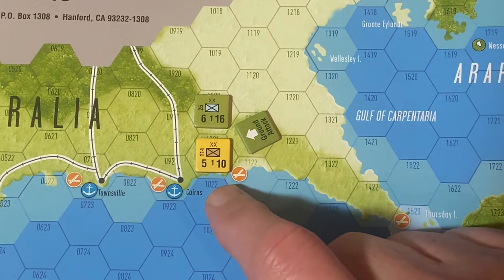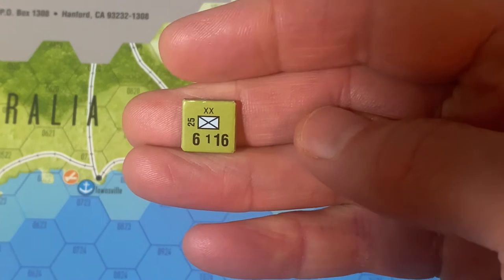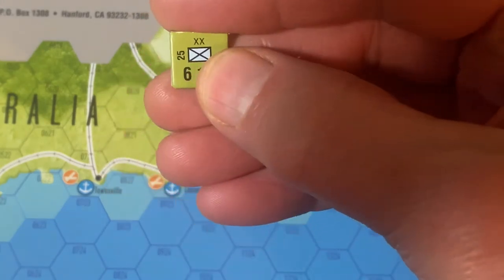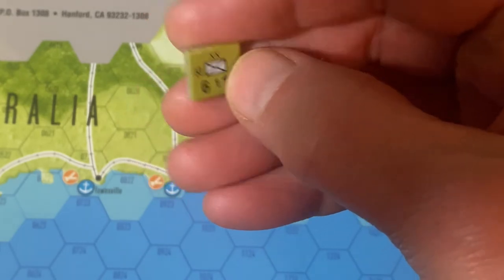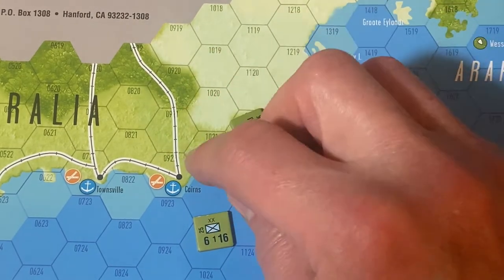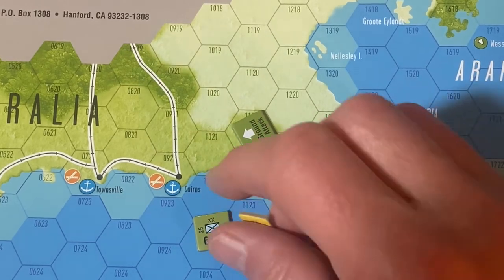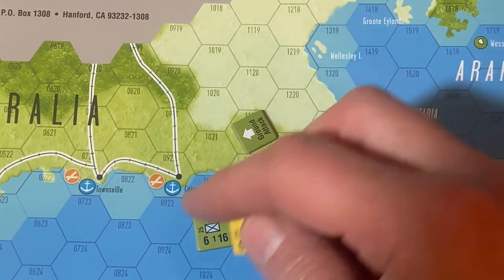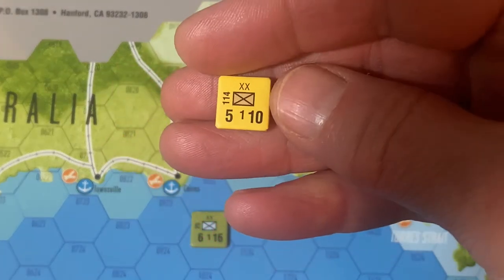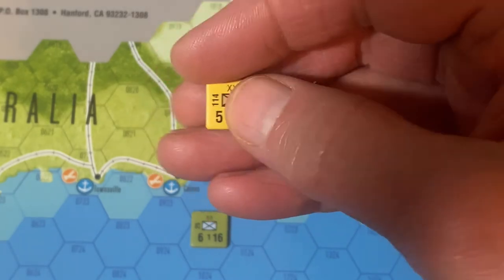I have this set up with a division of infantry for the American with six troop quality and 16 steps, and they have entered this hex from this hex side on the previous movement phase. This is a Japanese division of five troop quality and ten steps.